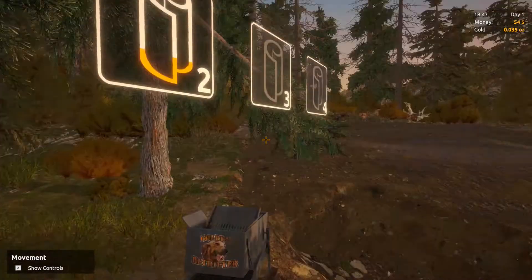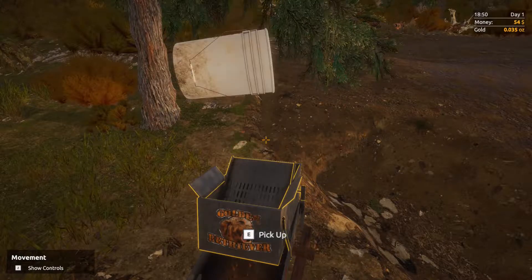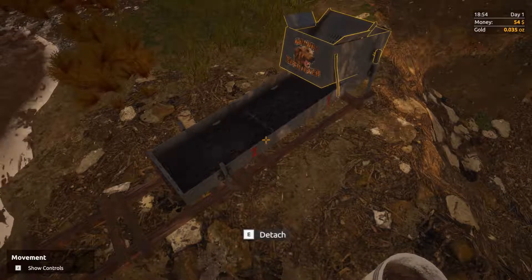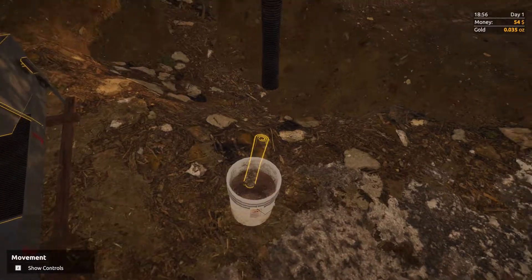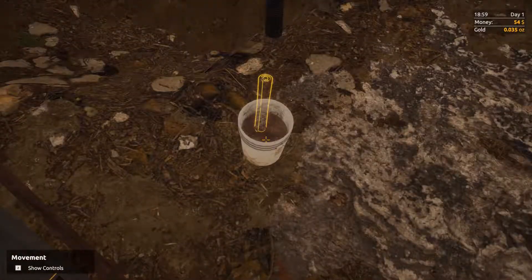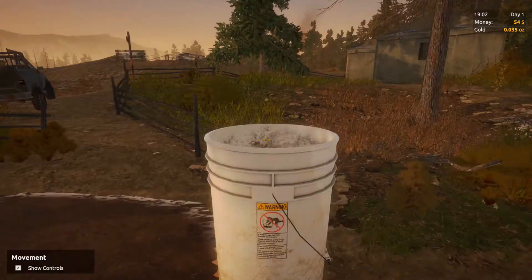I'm going to show you guys how to do your clean-out. I've got one percent left there which is going to drive me nuts, so I'm just going to wash that through to make sure it's gone. You pick a pail of water, drop it in there, wait for it to finish, pull out your mat, find the click box thing, and then wash it into your pail.